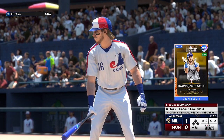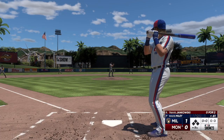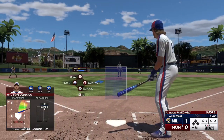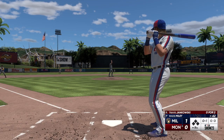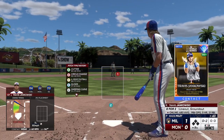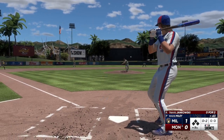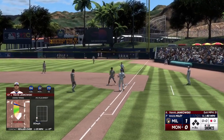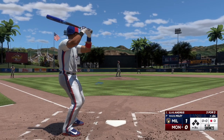Bottom of the eighth — here's the center fielder Travis Jankowski. Miler back to work. First offering is fouled off. The pitch — tapped softly on the ground. And he handles it himself for the out. Good late fight on that slider — got the hitter out in front, rolled over on it, exactly what it was supposed to do.